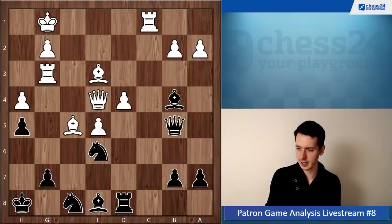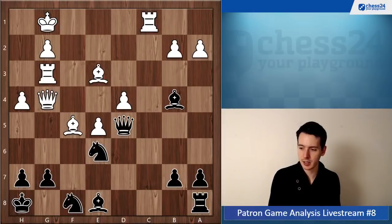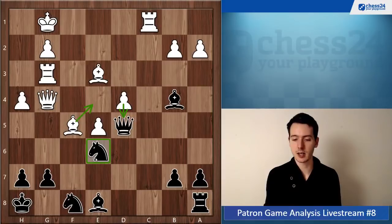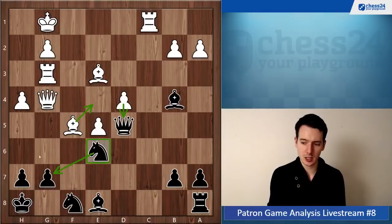Queen d5, queen g4, and once again h5 should be played here. White has a threat: bishop e4 followed by d5. If white gets a pawn to d5 it's going to be really difficult, because right now your knight is putting up a nice blockade on e6, defending the pawn on g7. But if white plays bishop e4 and d5 - it's game over. You absolutely had to stop that. Rook d8 is not stopping it, but fortunately your opponent didn't play it. You need to play h5 here.